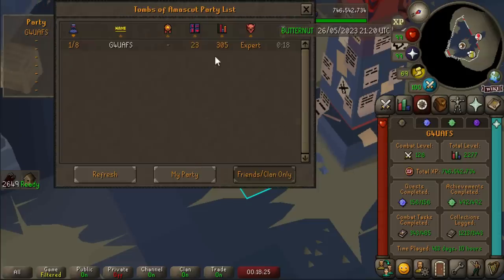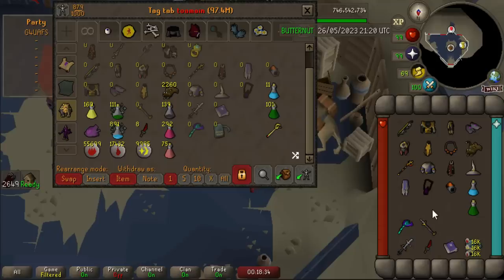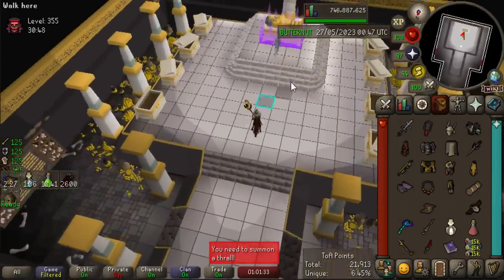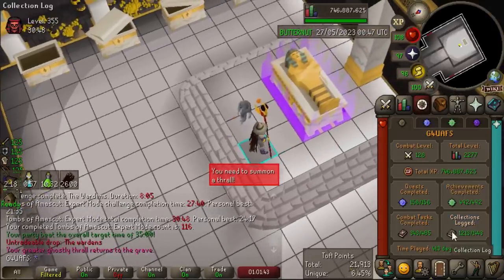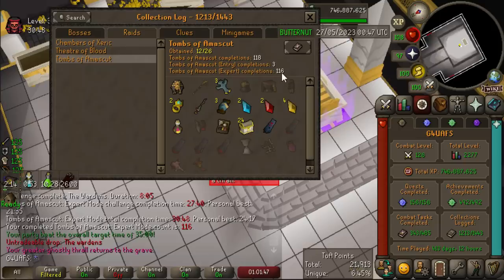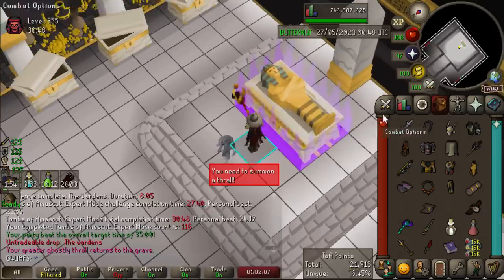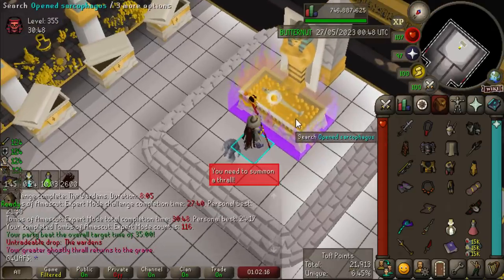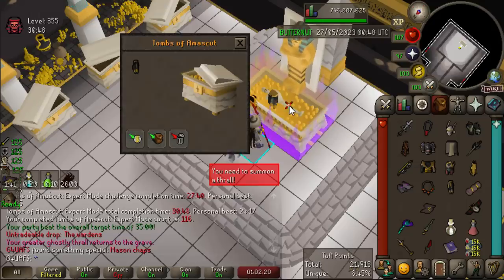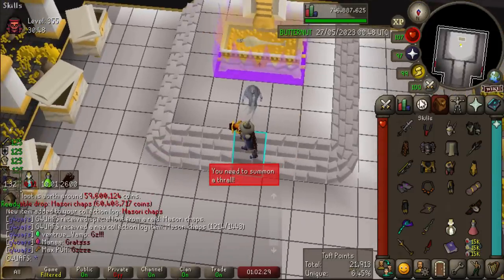Now we're going to return to Tombs of Amasket — I'm going to start at just 300 raid level because I haven't done this in a while and I don't want to wipe every single time. Maybe we're going to work our way up to 400s consistently because the drop rate at 400 is just ridiculously high. Oh my gosh, yes! It has been so long since I've seen a purple from TOA — I'm running a 355, I did Red Skull Skip on every phase. I think it's been over 100 Expert Modes since I have seen a purple. I've never gotten a piece of Masori, I obviously don't have the shadow. Come on — we got the Masori Chaps! That's a new Collection Log slot, and 60 million gold in the bank. I'm so happy to see something new from TOA.